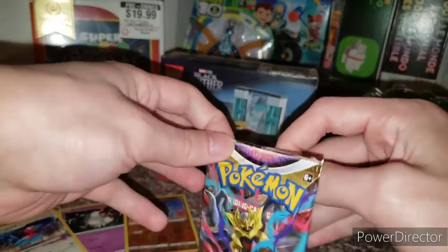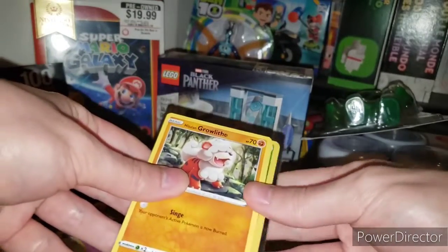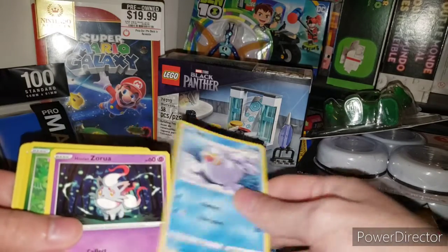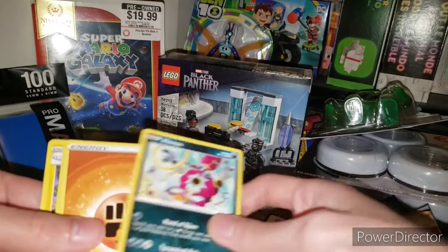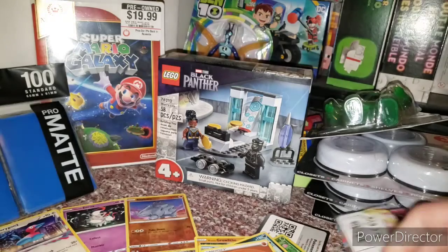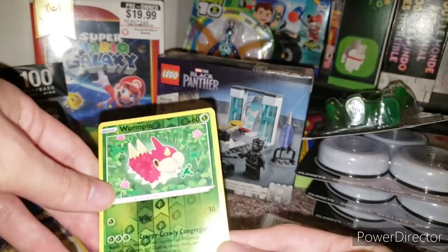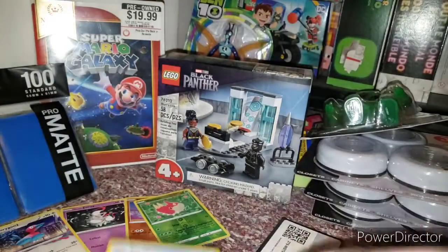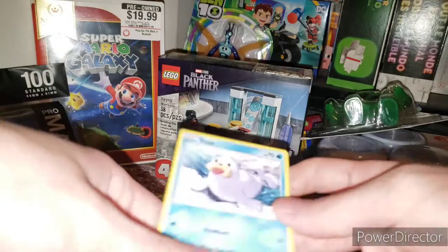Opening the next pack with the evil centipede on it: we got Growlithe, Ducklett, Rockruff, Seel, Hisuian Zorua, Wormple, Hoopa, Energy cards, Lady, Snorunt, and Electric Energy. We got a holo — actually a reverse holo — Wormple. Not going to complain. These cards are good, though they feel a bit thinner and cheaper than originally.